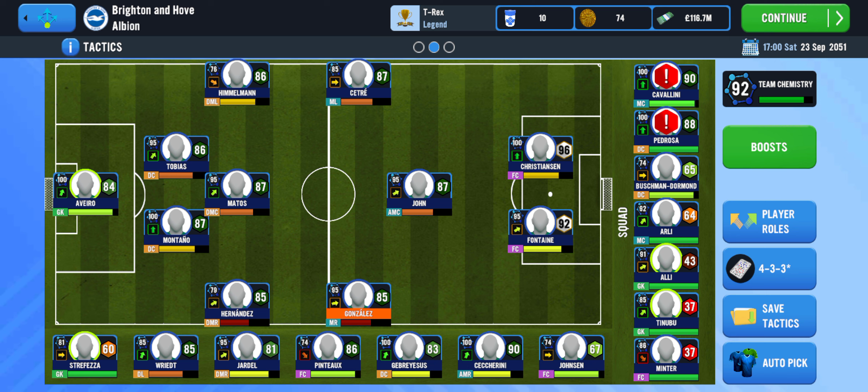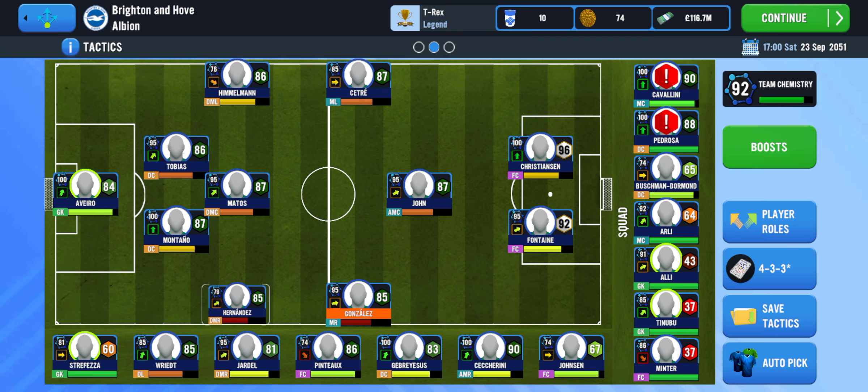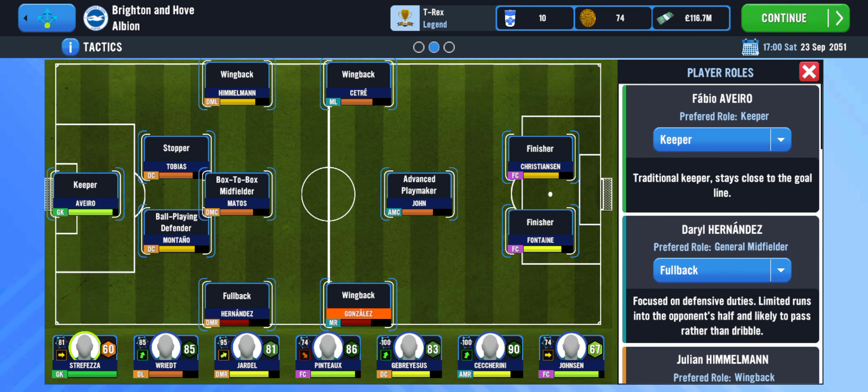If that central space is left open, the opponent can exploit it against us. So I took this defensive midfielder and pushed him further back, which helps him better in defense, while these two guys on the wings join the attack depending on the tactics. The roles are: advanced playmaker, wing back, wing back, another wing back, one full back, then a box-to-box midfielder — or you can make him a ball-winning midfielder, which I think will also work well in that position.